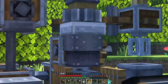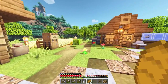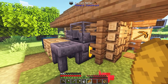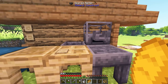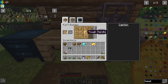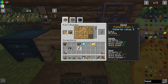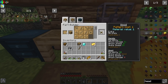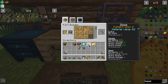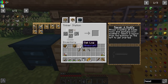We ended up getting all of this stuff built — beautiful looking constructions — and we stopped right after we built the Tinker's Construct smelter. I don't really need this just yet, as we're going to make a very basic tool. Let's go ahead and make a standard pickaxe — just wood, a tool binding made out of sticks.